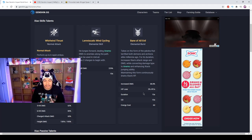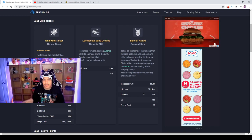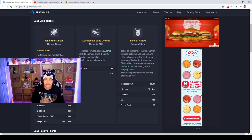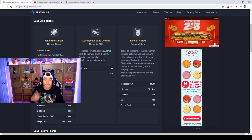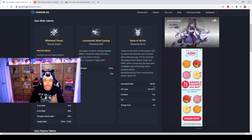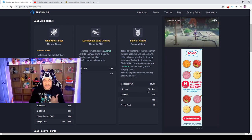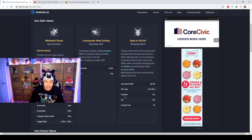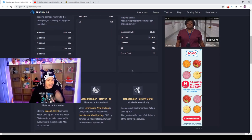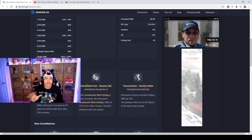I'm hoping they don't nerf him. His increased damage is 68.8 percent when he is in Yaksha form. HP loss is three percent per second, duration is 15 seconds, the cooldown is 15 seconds, and the energy cost is 60.